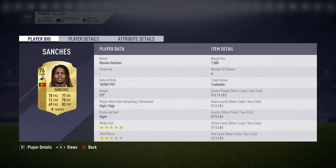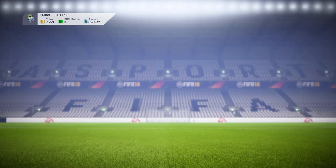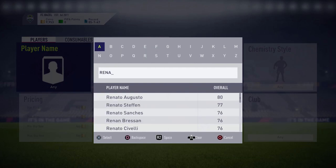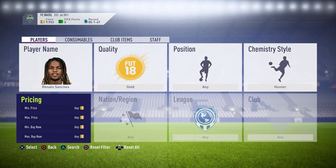I picked this one up for 7,500 coins. He's been converted to a CAM, and the main reason I picked this one up is because he has a hundred cards on him. I bought that one for 7.5k and listed it for 13k. What you want to do is search him, put him in gold, and the main reason I've done this is for the hunter chemistry style card.